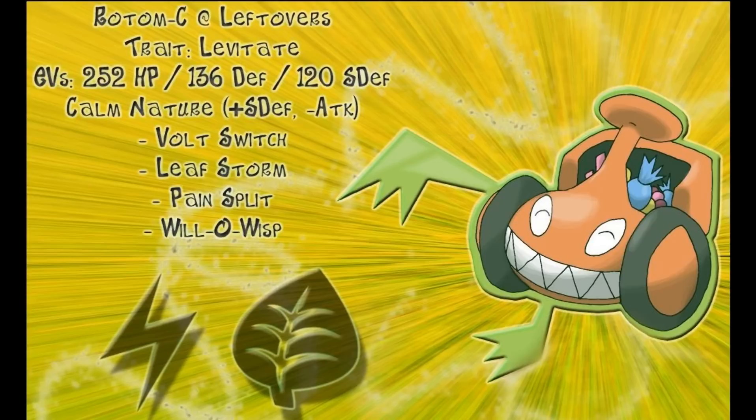The moveset this set runs is Pain Split, Leaf Storm, Will-O-Wisp, and Volt Switch normally. It can run Thunder Wave over Will-O-Wisp or Discharge over Volt Switch depending on what it wants to do. If it doesn't care as much about keeping momentum, it can go for Discharge to get paralysis on things it can't burn, such as Entei. Or if the team needs Paralysis support, it can go for Thunder Wave instead of Will-O-Wisp.